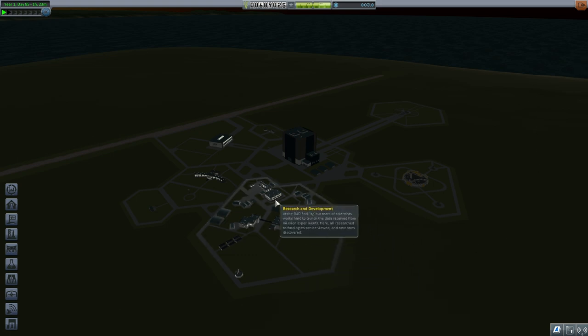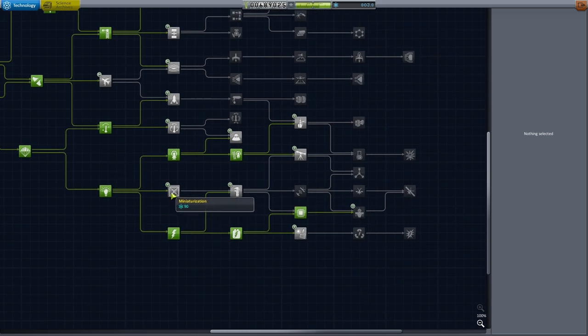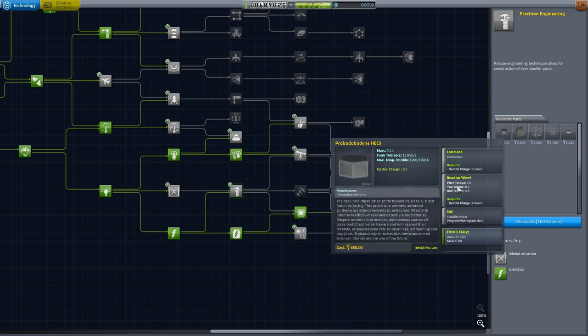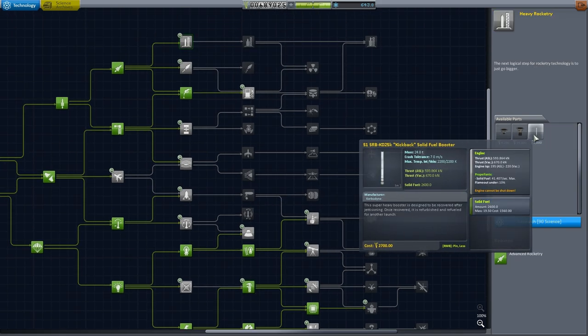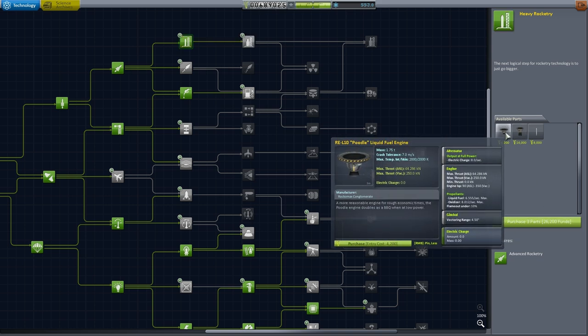We'll jump into our Research and Development Centre. Because we're going to be doing a lot of small missions today, we'll be jumping in and out of here to unlock a few small parts. We're going to unlock our Precision Engineering tier, and specifically for this mission we need the Probodobodyne Hex Unit — that's a hard word to say, I might just call it the Hex Unit. We also want to unlock Heavy Rocketry and the Kickback Booster. Down the track, the Skipper engine and the Poodle engine are great engines to have as well.